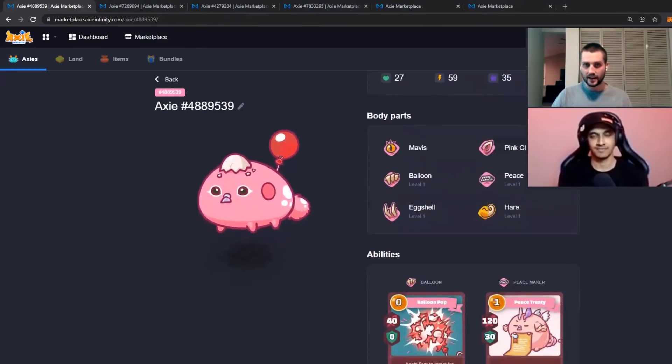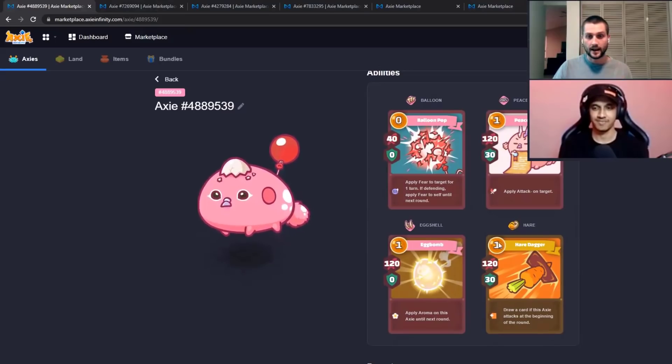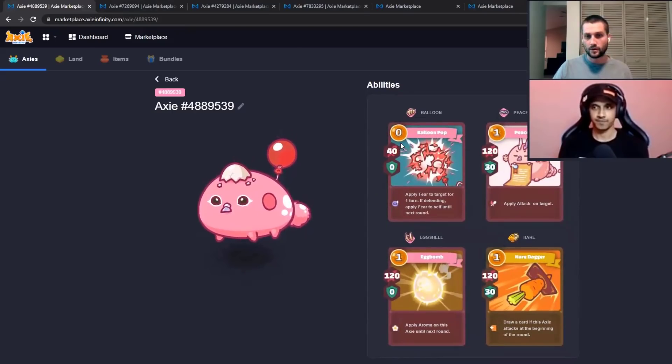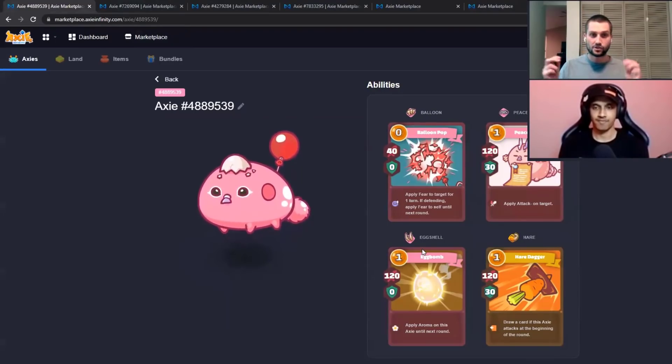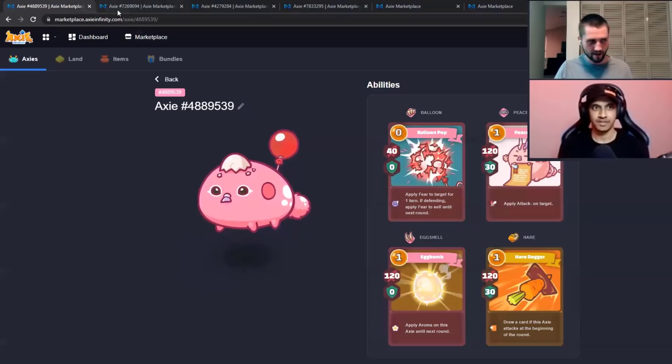The bird is a classic — they call it the Indes bird. It runs Hair, Eggshell, Peacemaker, and Balloon. It's super strong. You get card draw, which you often get the bonus from because of the 59 speed. Balloon makes the opponent miss and serves as a zero-cost card to avoid stuns. Eggshell is the key component — learning to play this card really well is extremely powerful and one of the most fun things you can do in Axie Infinity.